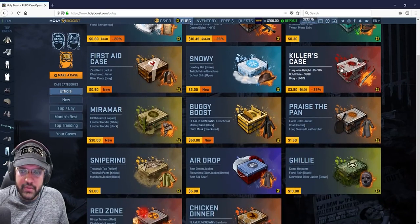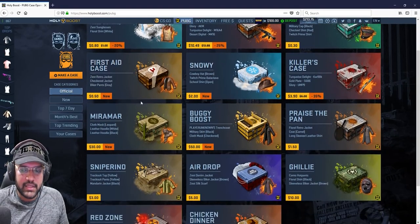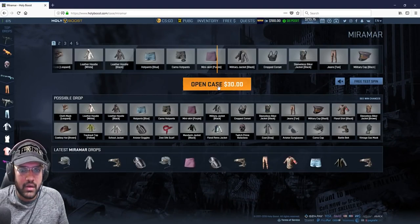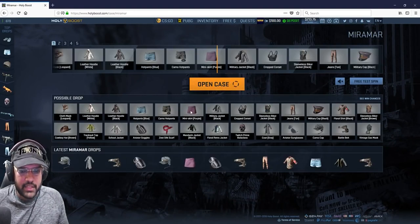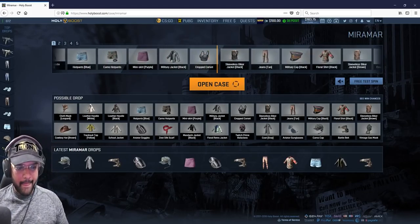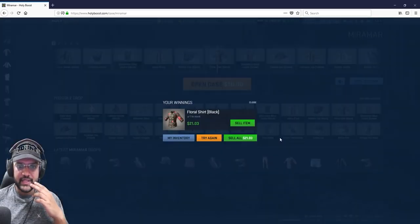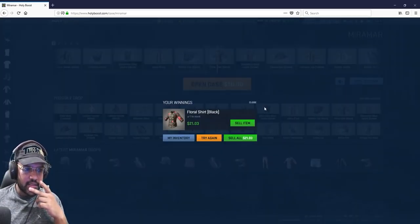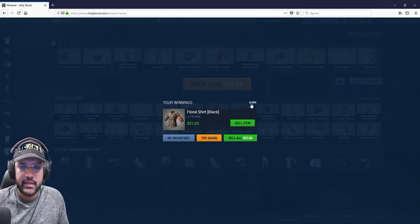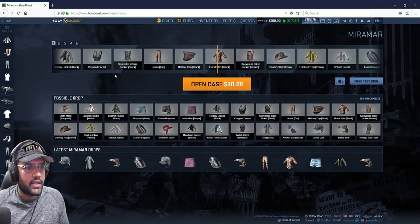I hope I still have that $100 — yes! Going back to Miramar. I'm gonna open one — give me that mini skirt purple, please! Wow, floral t-shirt... I don't know the price. 21 dollars. I spent $30 — lost $9. Okay, going back.